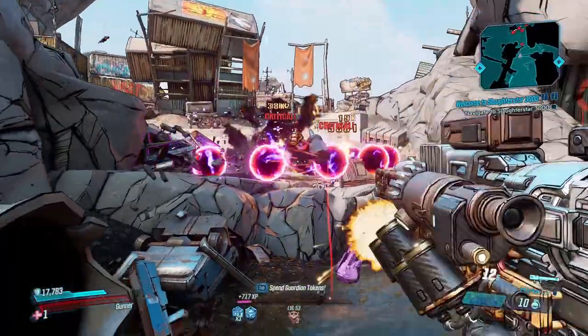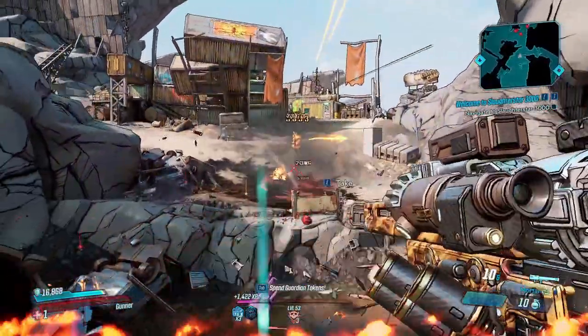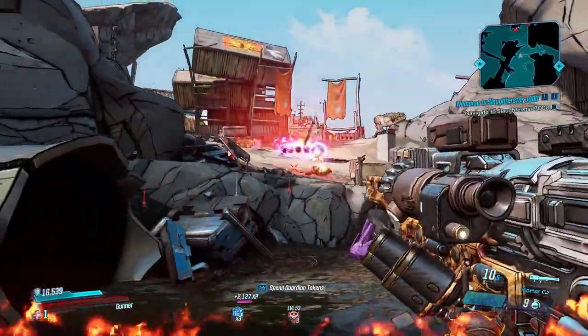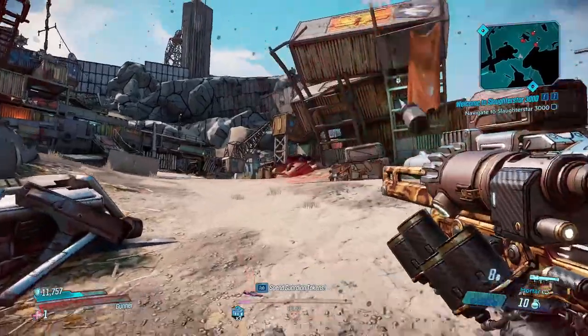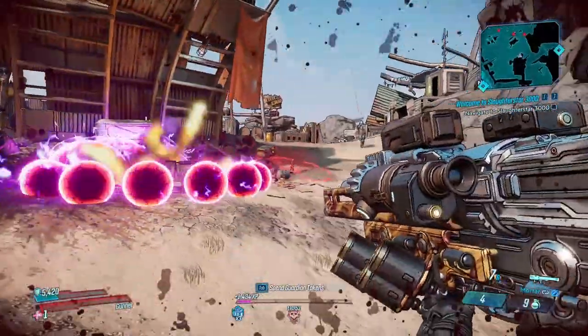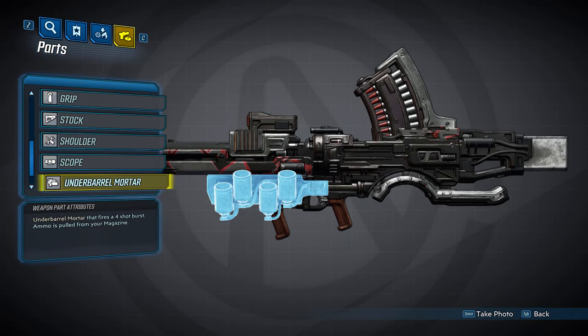The second attachment will be the mortar. With this, you'll be able to fire a burst of four mortar shells in the air that will line up and land on a target. Each mortar will have 75% more damage than your normal rocket shots and will consume one ammo per mortar. This attachment draws ammo from your magazine and will not have a cooldown.